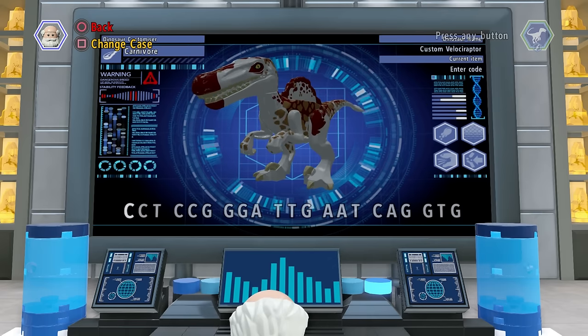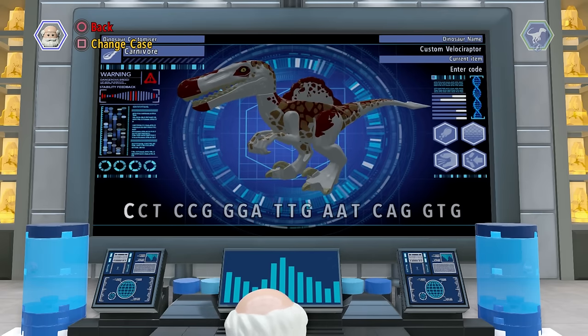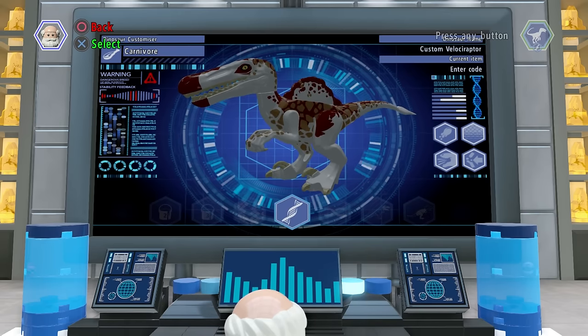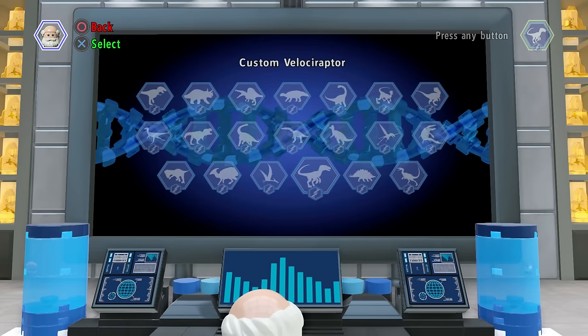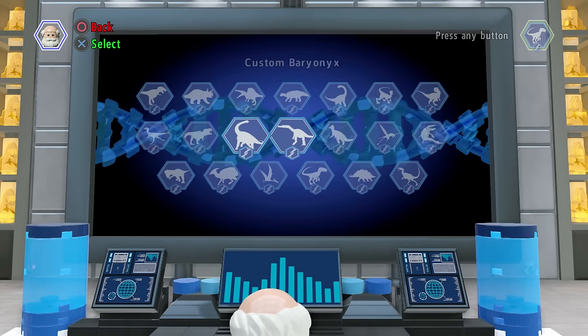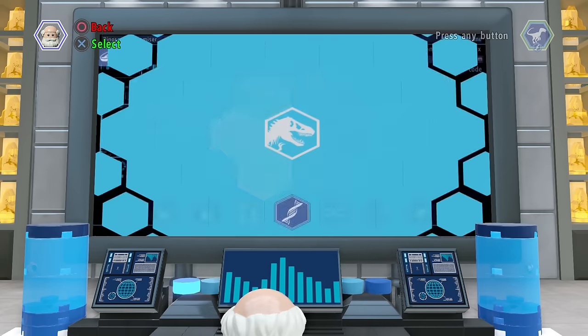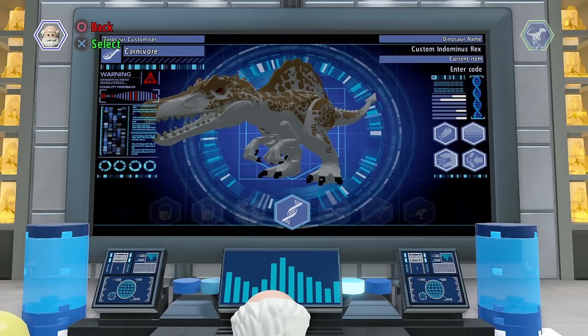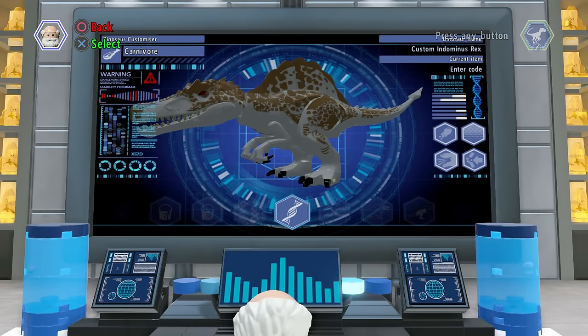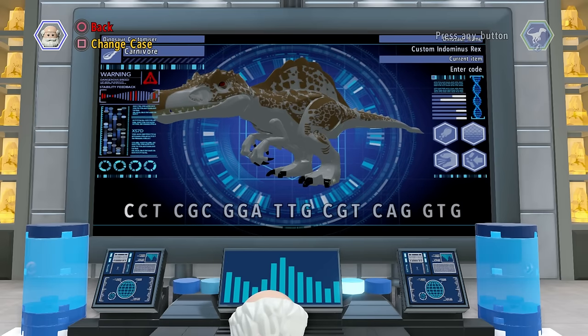You can also change the colors if you want to, but all you have to do is make the head a Spinosaur, make the tail a Dimorphodon, and make the body a Spinosaur too. And the best - the pièce de résistance - the Indominus Rex. If you want to make the Indominusaurus, it is that code.